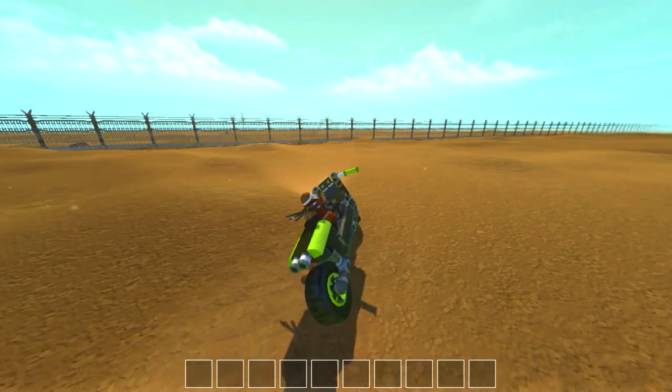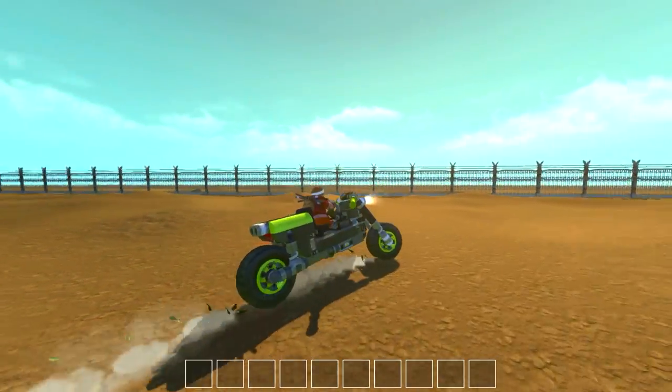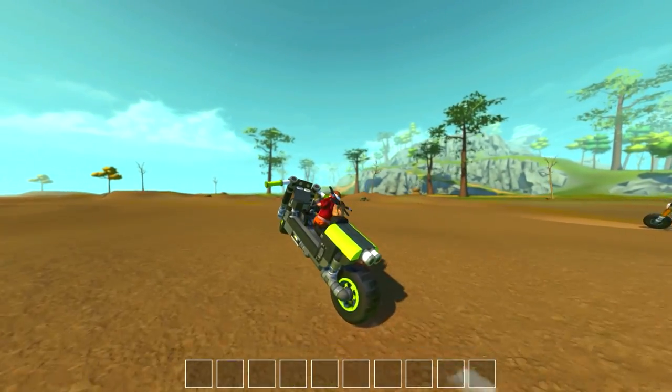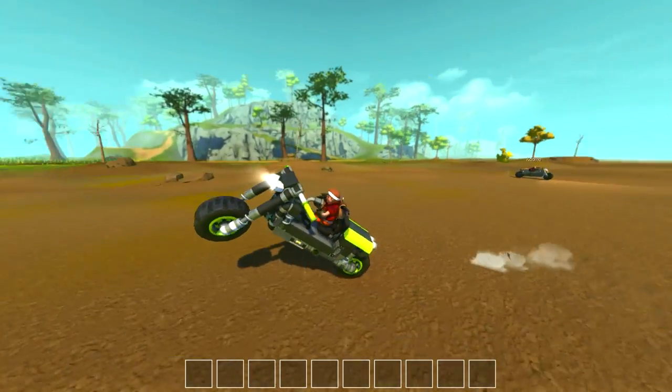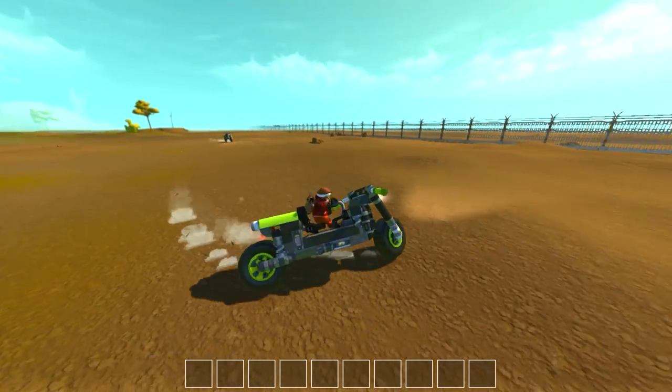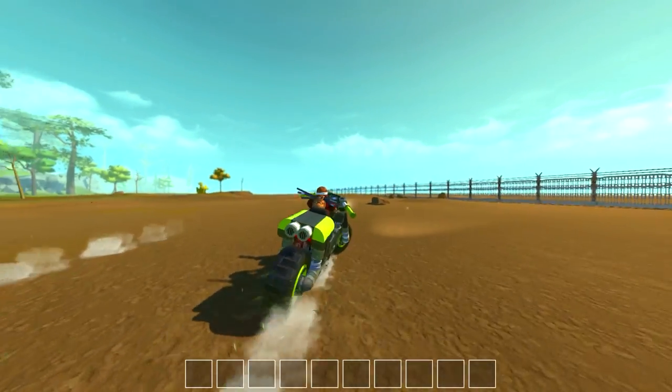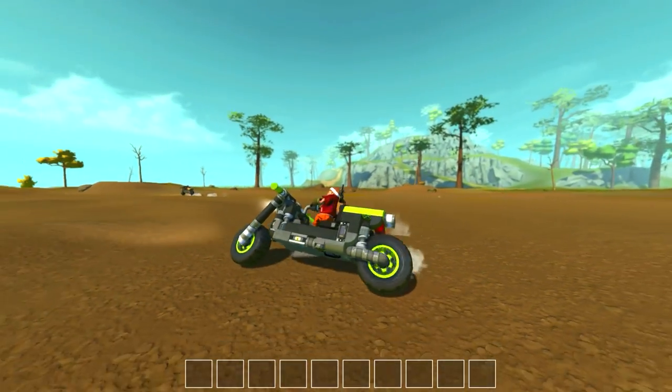Which basically means this thing drives like absolute mad and you get some wicked drifts going. These aren't actually at max engine — the engine is two below the max point. You can set it one below the max, but it will do a lot of wheelies, and if you set it right at the max it does just wheelies all the time.